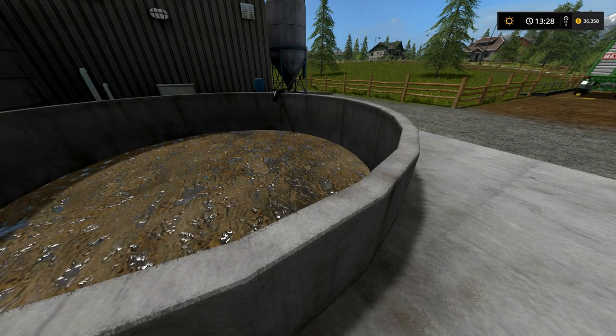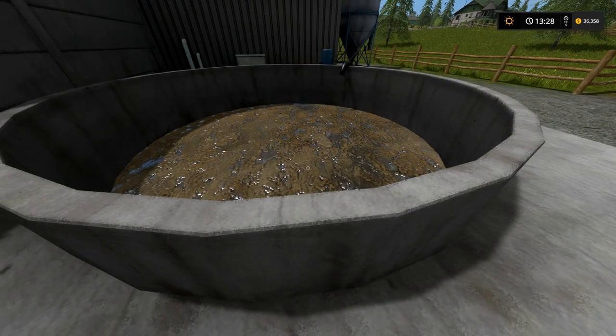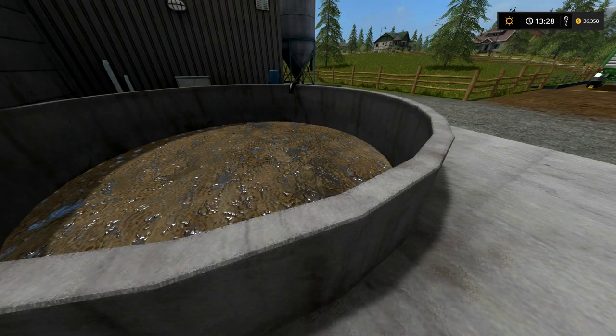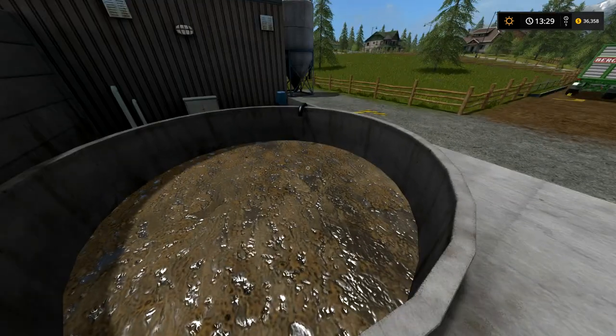Hello everyone and welcome to a Farming Sim 17 tutorial. Today we're talking about liquid manure, which involves slurry and digestate. We'll talk a little bit about that and I'll let you know what that is later on.